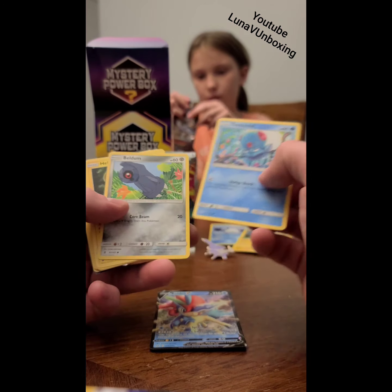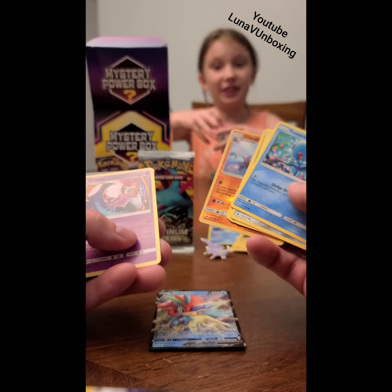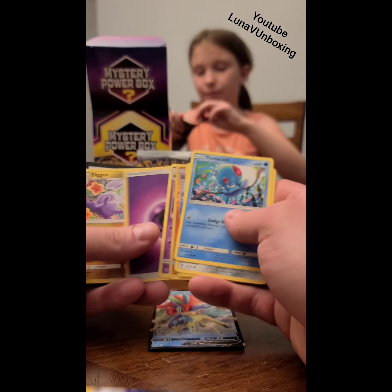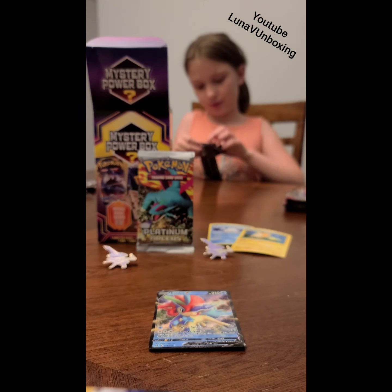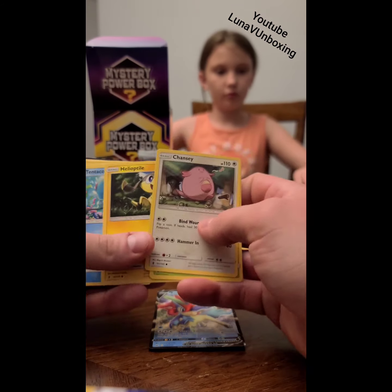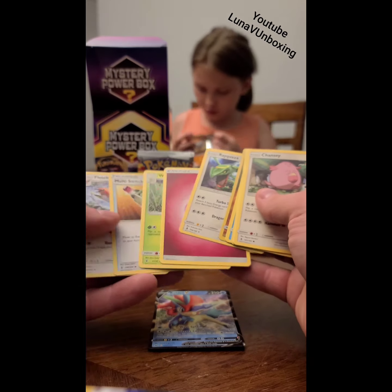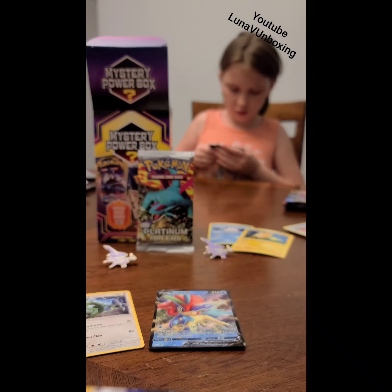This is a Guardians Rising pack — Beldum, Phantom. It's a non-holographic, but it's a Luna V Unboxing and we have the V in the background. Victoria. This is also a Guardians Rising pack — Chansey, Tentacool, Jangmo-o, a Rayquaza non-holographic. Still a really cool looking card.